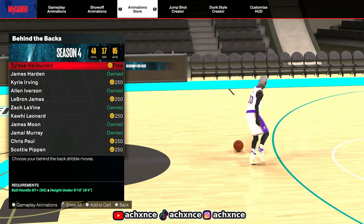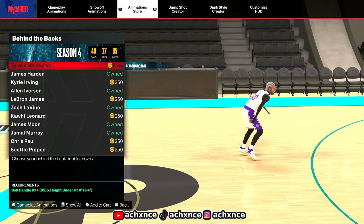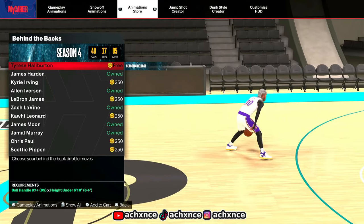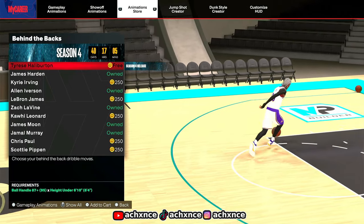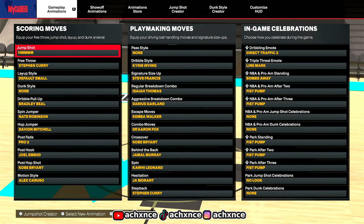The Tyrese guy's behind-the-back - it's not really explosive, it doesn't really get you open. So if you want to use the behind-the-back that just came out, go ahead, it's not bad, it's actually explosive, but it's not better than the Jamal Murray. But since you clicked on this vid, I might as well show y'all my sig - that rhymes, that's crazy.